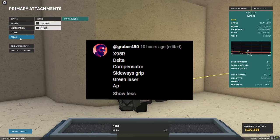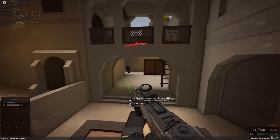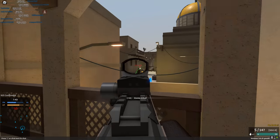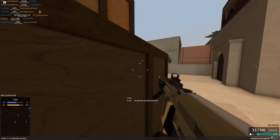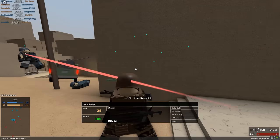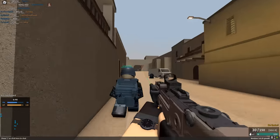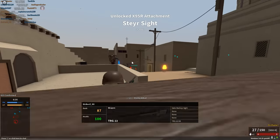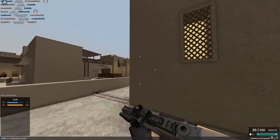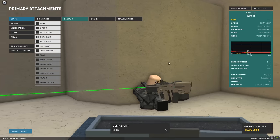That was a pretty good run. Now I want to try the other X95R setup, which is a bit more long-range — armor piercing and a green laser. Instead of a three-to-six shot, it's like a four-to-five shot, but with more fire rate, less recoil, and penetration from the armor piercing. I'm really enjoying the less recoil, but I'm up against what feels like the Olympic team. I liked the gun though — it was pretty fun despite everything.